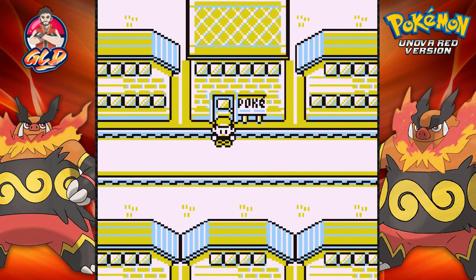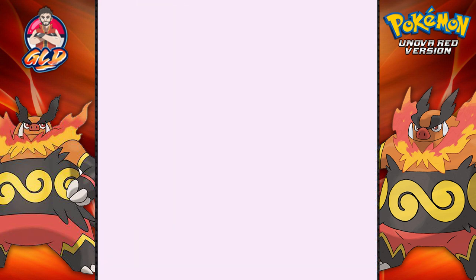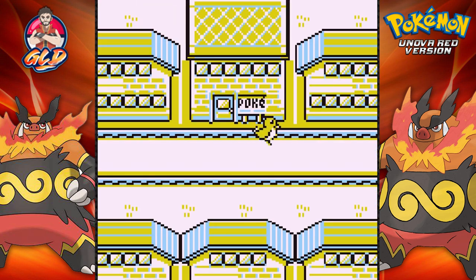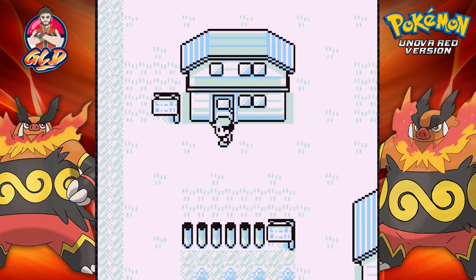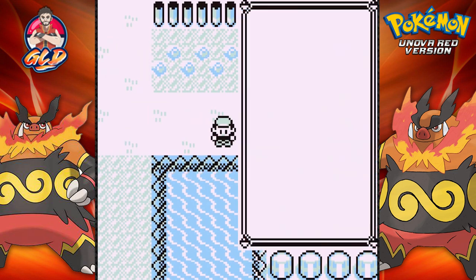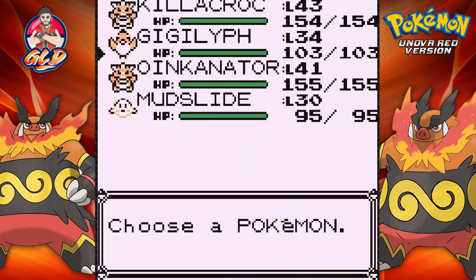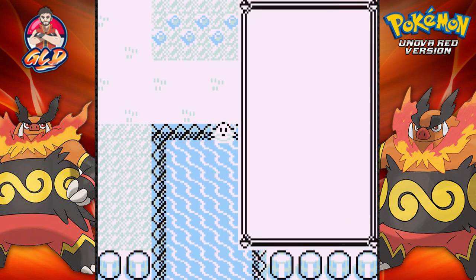What's up guys, it's your boy Driven and welcome to another episode of our Pokemon FireRed walkthrough. In our last episode we won our sixth badge and now it is finally time to go get number seven. We captured nearly all the legendary Pokemon so we're going straight to Pallet Town and all the way down to Cinnabar Island because we've got a few things to take care of, like reviving a fossil and winning a seventh badge.